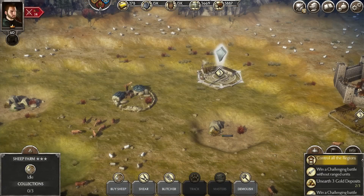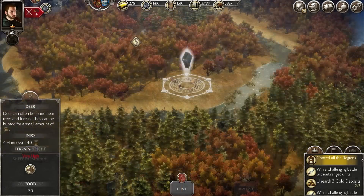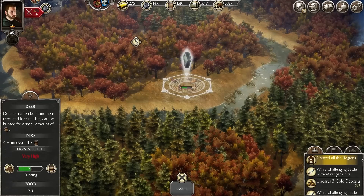While sheep provide you with a reliable source of crafting material whenever you shear them, you can also butcher them for food. Finally, deer are your random source of food which periodically replace a tree tile.